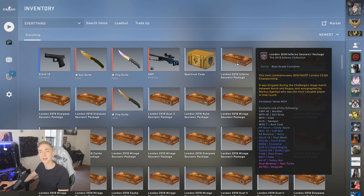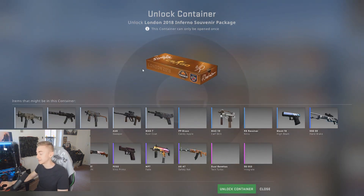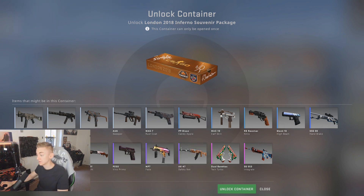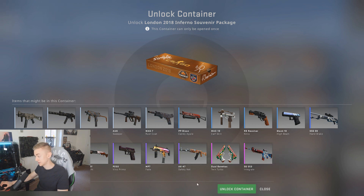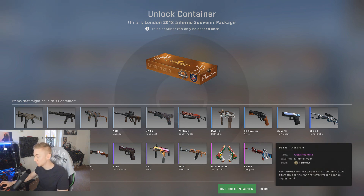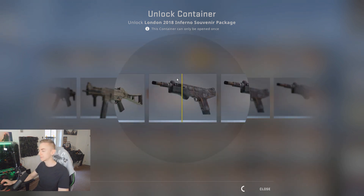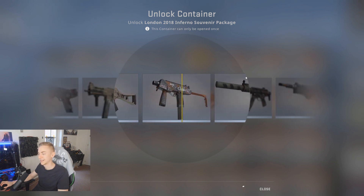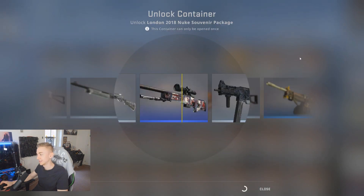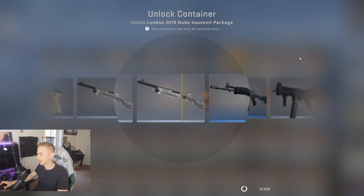Really looking forward to attending the FACEIT Major — London is kind of my home ground and I'm hoping for some very entertaining games. This is the Inferno souvenir package. The items I wouldn't mind getting are probably about five: the P250, the MP7 Fade, the AK-47 Safety Net, the Dual Berettas Twin Turbo, or the SG 553 Integrale. I haven't really got a skin for the MP5 so a souvenir one would be nice. And it is none of them.